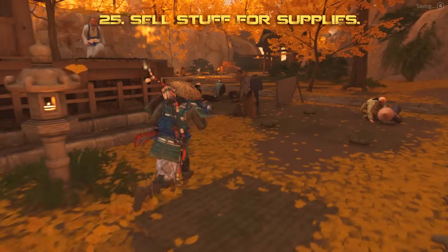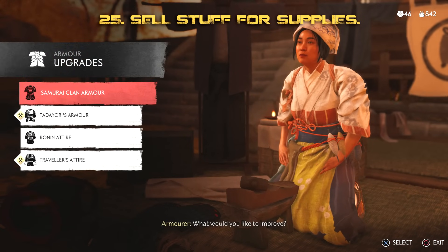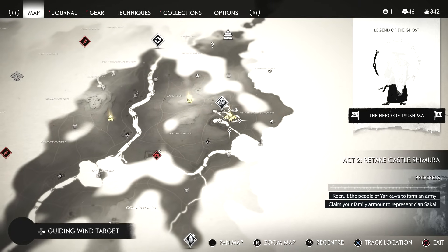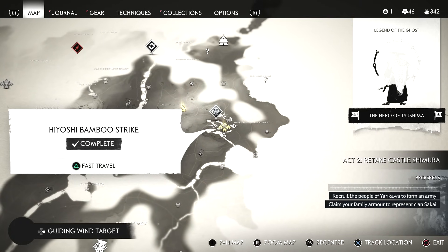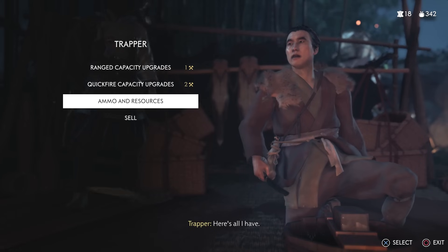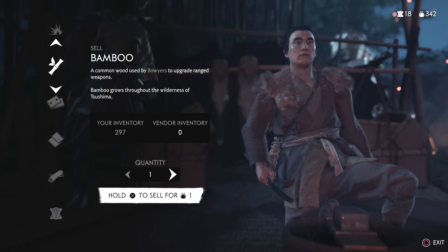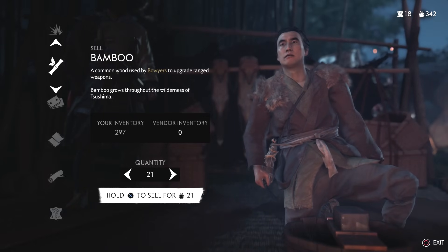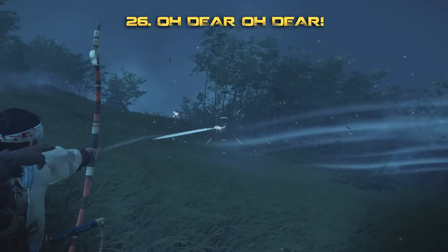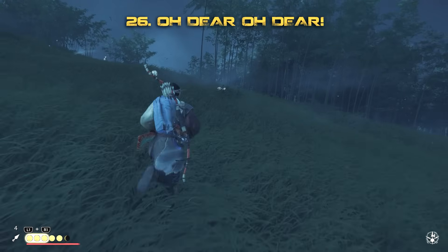If you're after an upgrade and don't have enough supplies, there's a way to sell items to gain more. Look on the map for someone called a trapper at camps or villages you've visited. They'll allow you to sell items you've already collected for additional supplies, getting you that upgrade much more quickly. Also, to upgrade the number of items you carry — like bombs and arrows — you need to go to a trapper with enough predator skins.